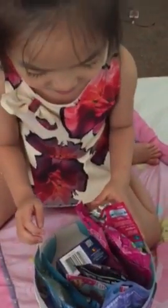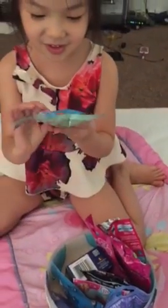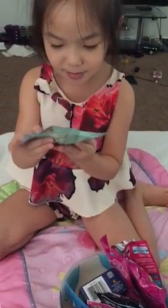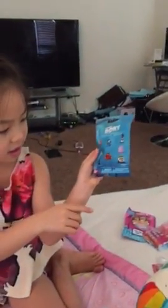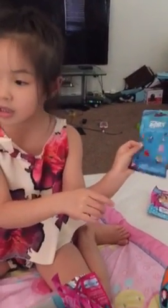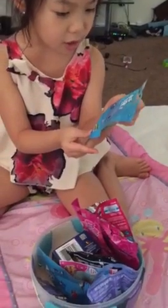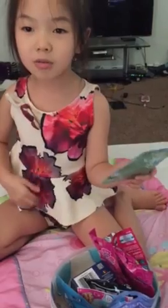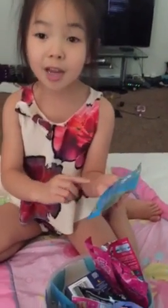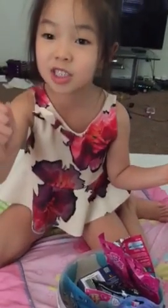Wow! Look at all that stuff you have in there. Open more! What's this? A Mimo character thing. Let me see. Oh! Wow! Wait, I don't know what they do. Also, they have... I saw the wheels on the bottom of this one, and when you roll it, it changes colors.